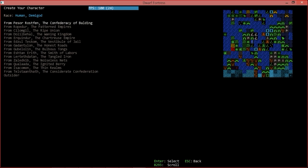Hit enter to confirm and move to the next screen. We're going to start as a human. Then you pick your starting faction — we have the Confederacy of Balding, the Patterned Empires, the Ripe Union, the Waning Kingdom. Starting as a dwarf in a dwarvish place sometimes means you have extensive underground tunnels and can never get into the overworld, which is annoying. Let's just start at the top — the Confederacy of Balding.